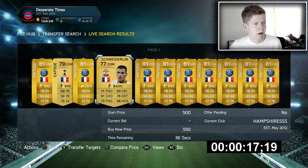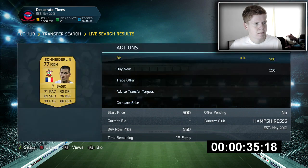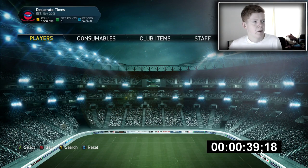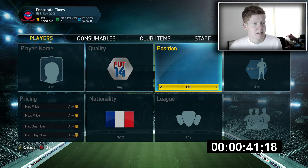We could get Schneiderlin in, and then Lallana — I really, really want to use Lallana, to be honest. I really do. I'm sure there's a way we can sort out the chemistry for him. Let's do it — I want to buy Lallana. I want to use him. We're going to try and use him in this team. So, centre attacking mid then — Barclays Premier League, Southampton.